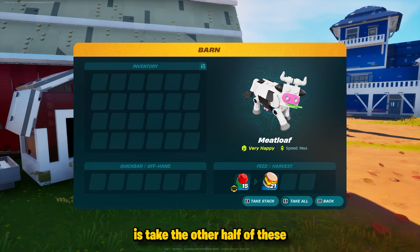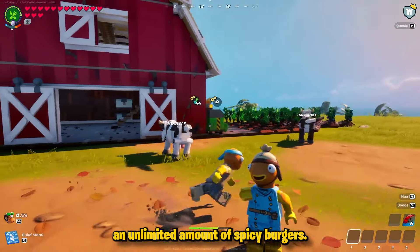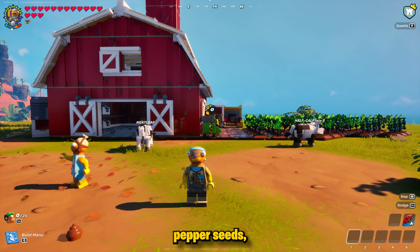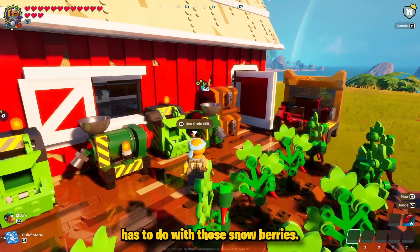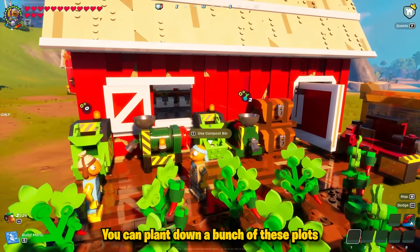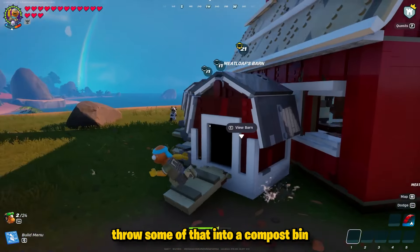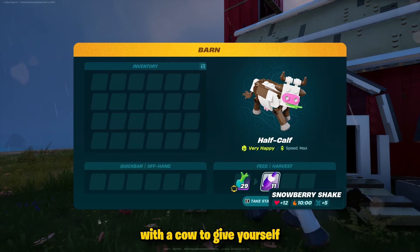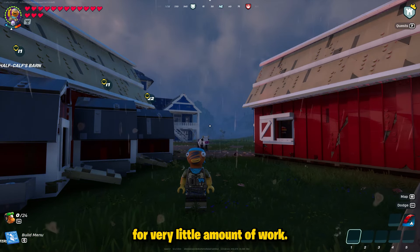You can also take the other half of those pepper seeds and throw them into a barn with a cow to get an unlimited amount of spicy burgers. So now you have unlimited spicy burgers, pepper seeds, spicy peppers, and biomass. The same applies to snowberries: plant more plots, throw them in a compost bin for biomass, or put them in a barn with a cow for unlimited snowberry shakes. Either way, you're getting a ton of resources for very little effort.